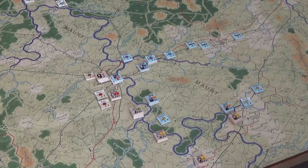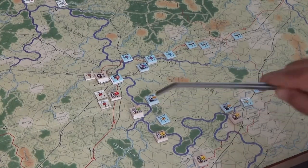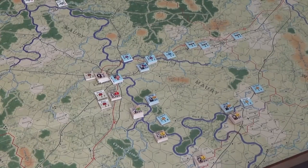Given how lightly defended Nashville is and how much open space there is for Forrest's cavalry corps to run rampant, that's the end of turn six. I'm going to do the recovery and bring you back at the start of turn seven and let you know if Lee was able to put that pontoon bridge up.